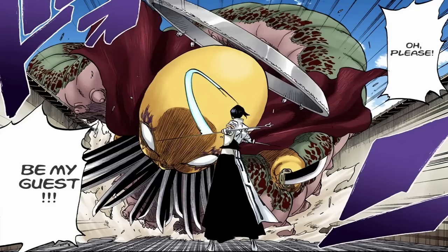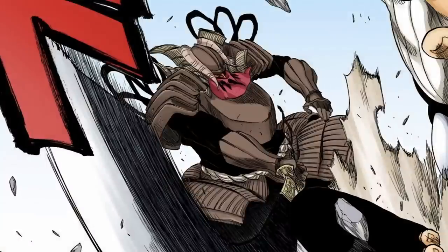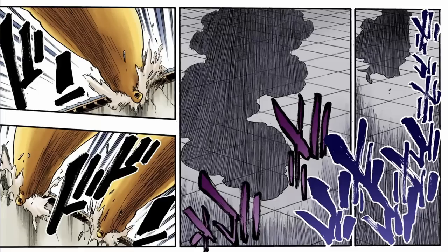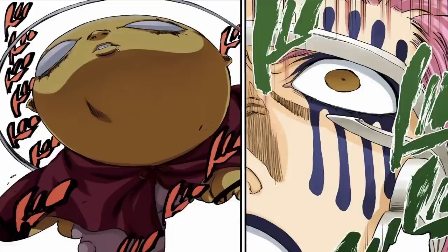Konjiki Ashisogi Jizo has an amazing design and is a great example of the types of Bankai that are probably my favourite — the ones where they manifest an enormous creature or creation behind the user, some kind of giant physical construct. Look also at Komamura's or Urahara's Bankai, for example. As you can probably glean from the name, Mayuri's Bankai is associated with the Jizo, known as Womb of the Earth, a guardian deity of children as well as a protector of deceased children in Japanese culture.